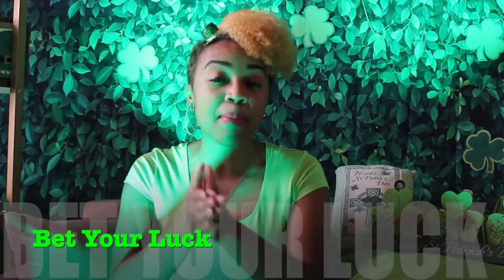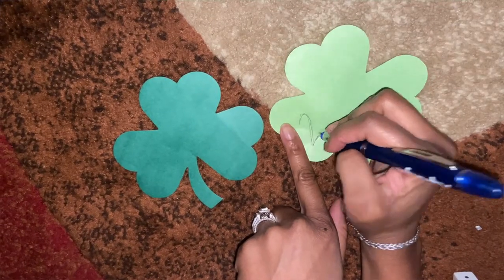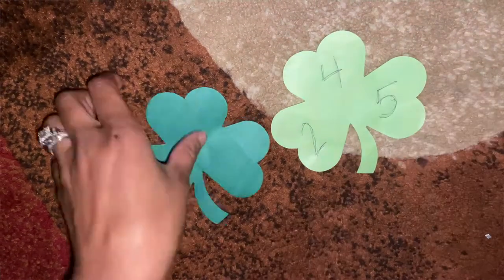Our first game is called Bet Your Luck. With this game, every child will need to cut out their own shamrock, which also helps increase their fine motor skills. Once every child has a shamrock, they will go ahead and guess and predict their favorite three numbers and put those numbers in the three leaves.